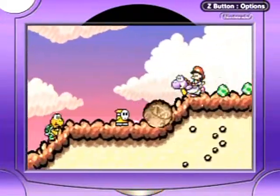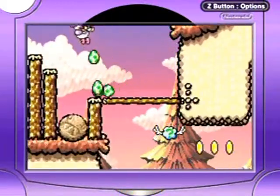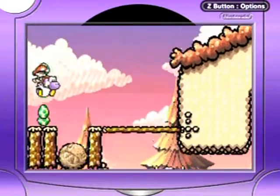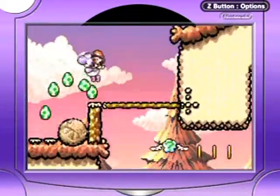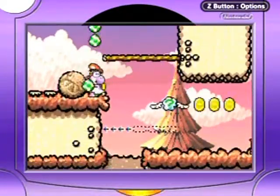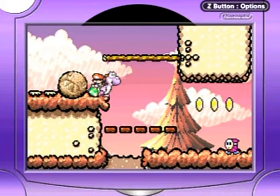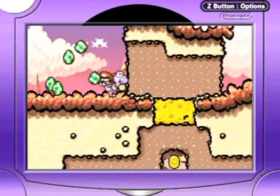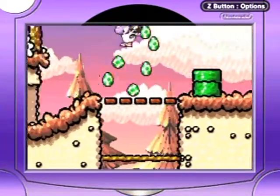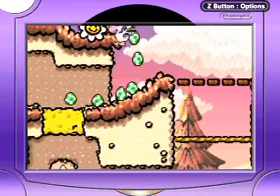I'll just follow it along. I don't think there's anything I need to set it up for this time. I'm going to pound these all the way down — I don't think there's anything behind them. I'm also going to have to pound this down and shoot this, because otherwise the chomp rock is going to get stuck in that little alcove down there and we won't be able to progress.